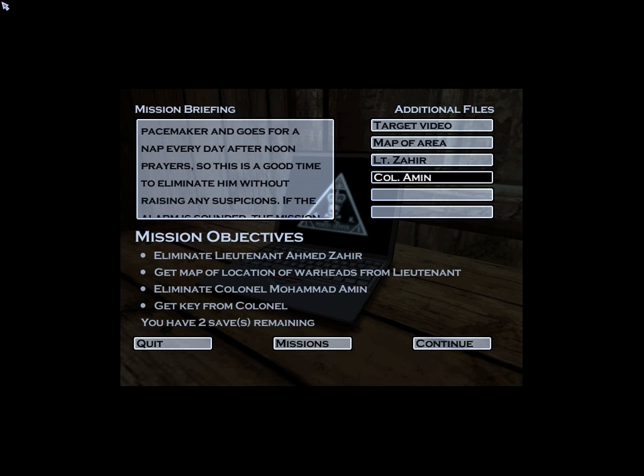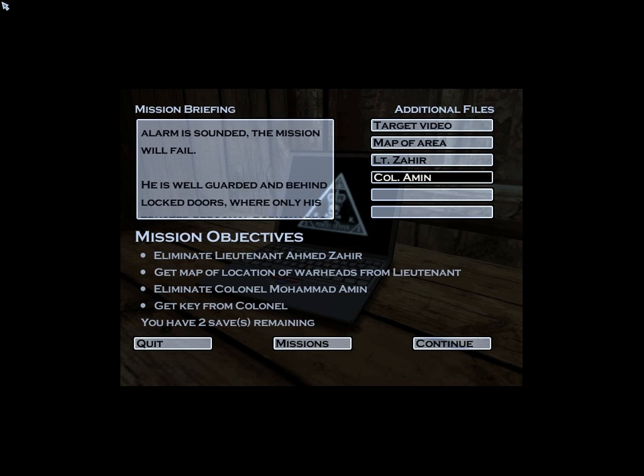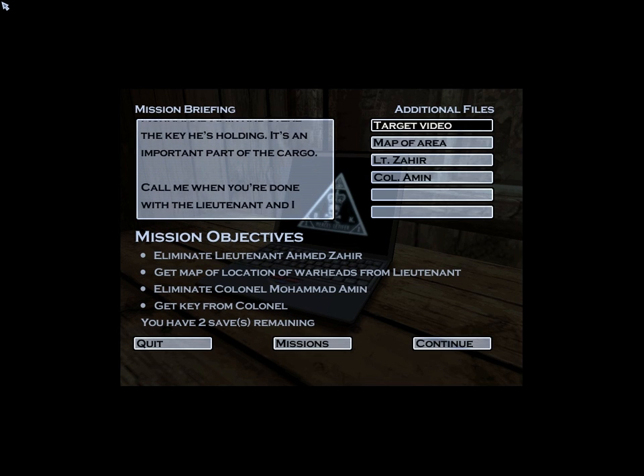He's well guarded and behind locked doors, where only his trusted personal bodyguards have keys and access. Both his and the guards' quarters are situated in front of the palace. When this is done, you will have to kill Colonel Mohammed Amin and steal the key he's holding — it's an important part of the cargo. Call me when you're done with the Lieutenant and I will brief you on the whereabouts of the Colonel.